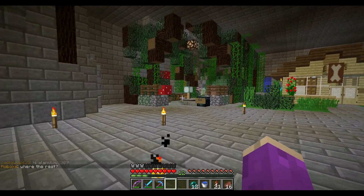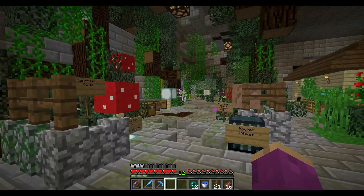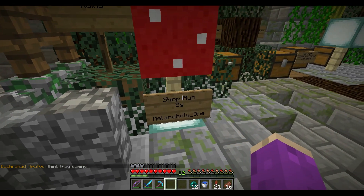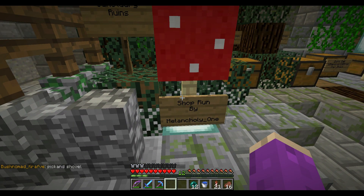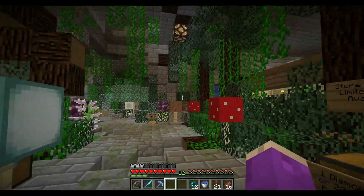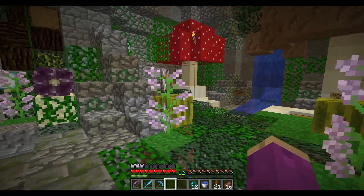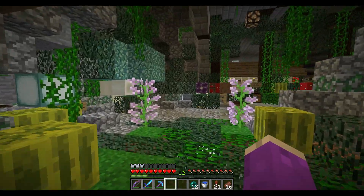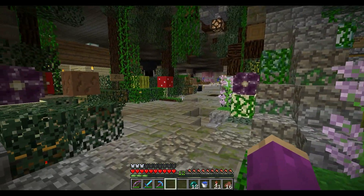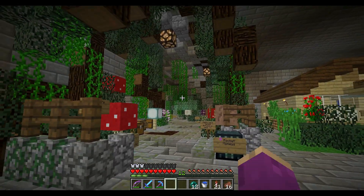I just had to record this little section to show you this awesome build I just found down in the middle layer of spawn — the second to the bottom. Check out this shop — I was walking past and it instantly caught my eye. It's run by Melancholy — this is an awesome shop. It's kind of like an enchanted forest type of feeling with all these cool different mushrooms and stuff. Really cool build! Every once in a while I'm going to try to show off someone else's builds. Melancholy, if you're watching — great job, keep it up!